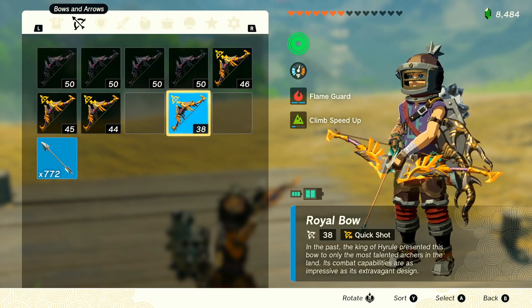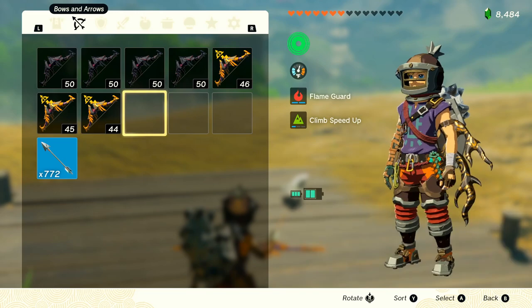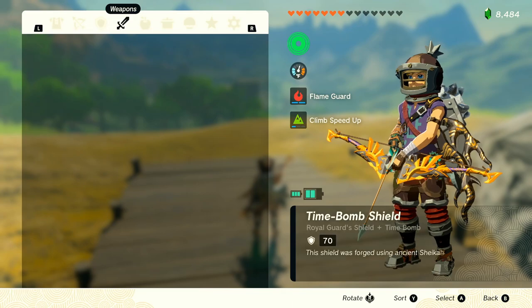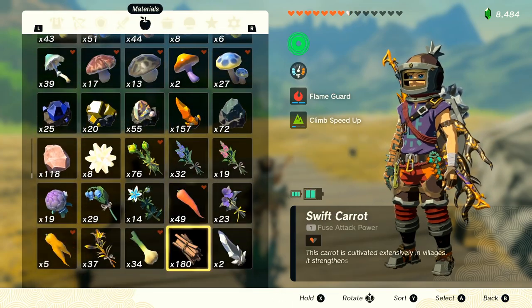I'm using the Pro Controller instead of the Joy-Cons. I find that it's a better response. So right there, that worked. Drop — it should stack on top of each other. Sometimes it stacks on top but it doesn't work. And as you can see, if I go to the bottom here, there's two.